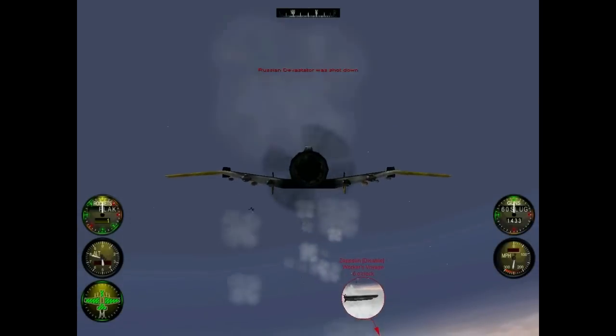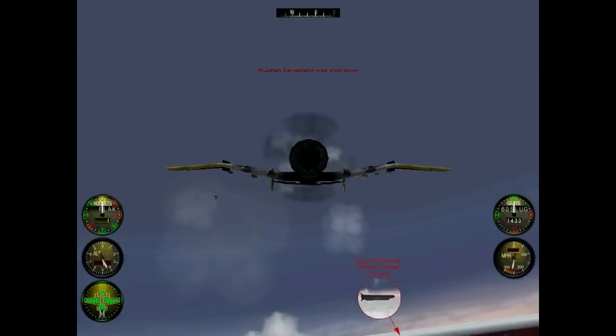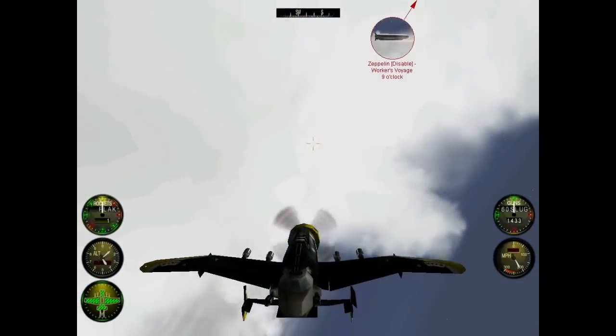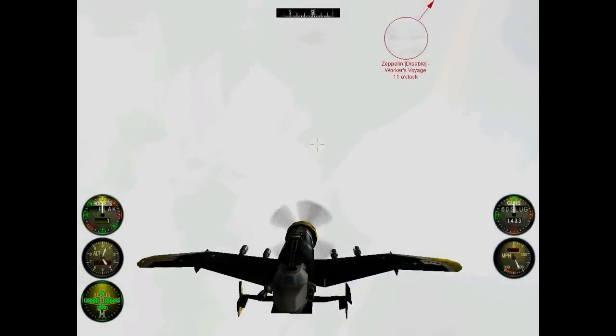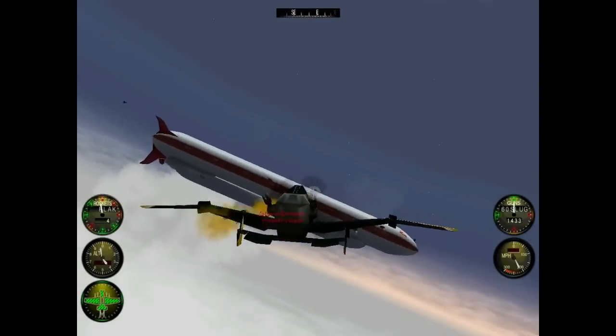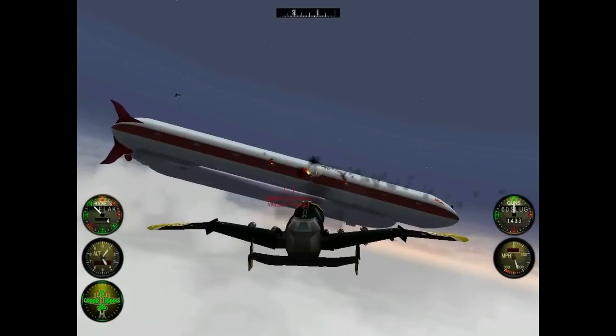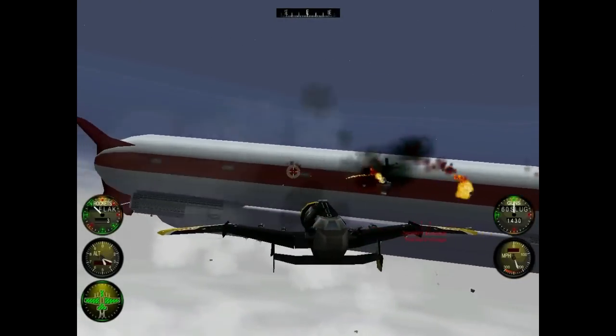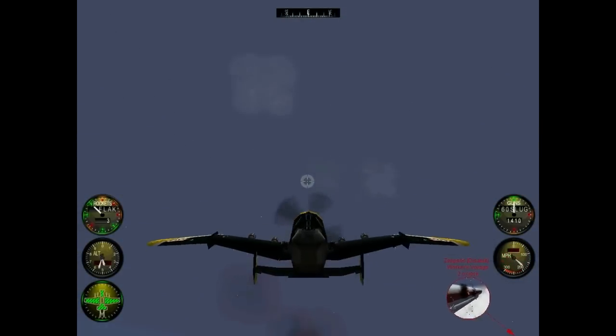This is a distress call from Zeppelin CCCP — we are under attack. Turn back around. Good shooting — one turret destroyed. Look at that: two and a half engines right there. Workers' Voyage turrets open fire. Coming back around, going to unload another couple of rockets. This is where these extra hardpoints are going to come in real handy. There's a couple of engines there.